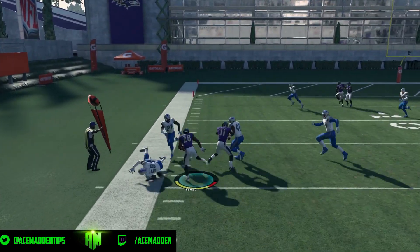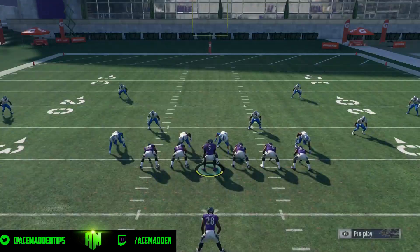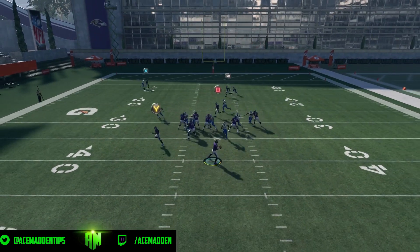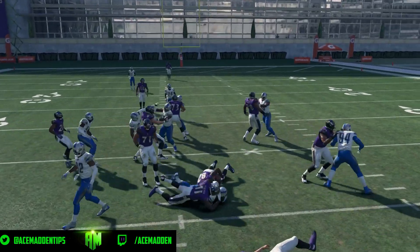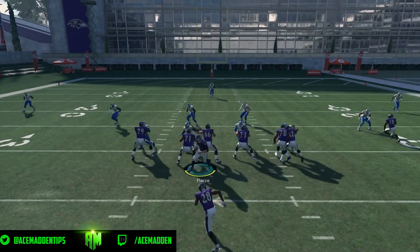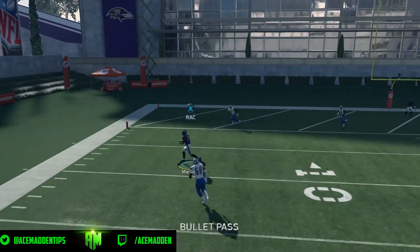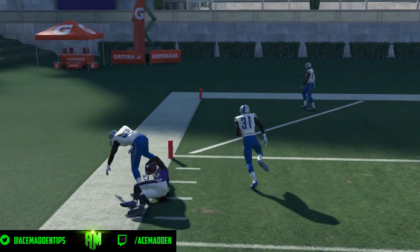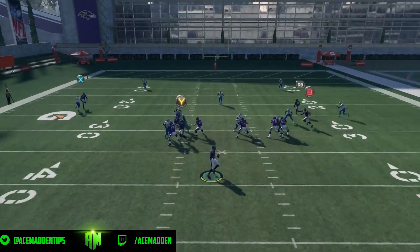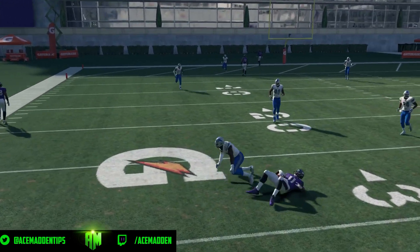Snap the ball — the RB route gets really nice depth. Tough catch for Macklin but he makes it. I threw it a little bit earlier actually, still stayed in bounds. Your reads are gonna be different against each coverage, but something's always gonna be open unless you run it all the time. RB was about to get separation — I just didn't get enough time in the pocket. If you run this play all the time they will cover RB, which is your money route.